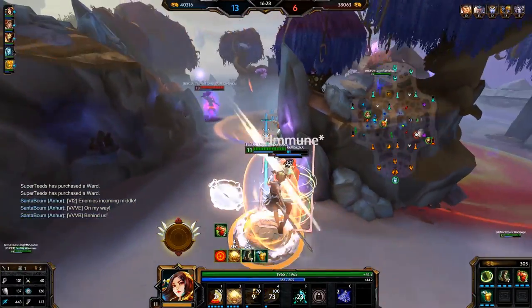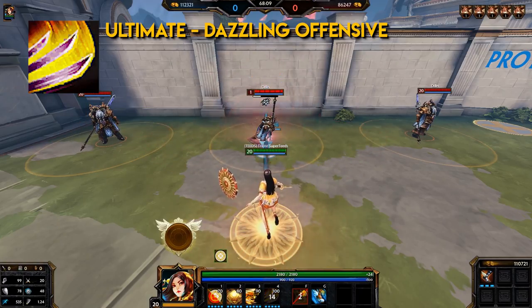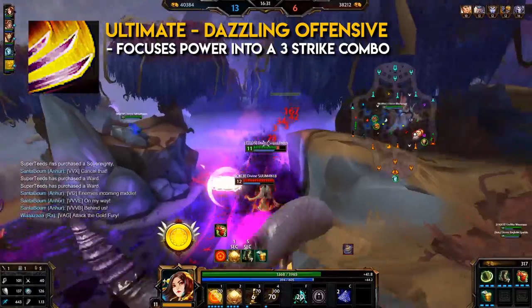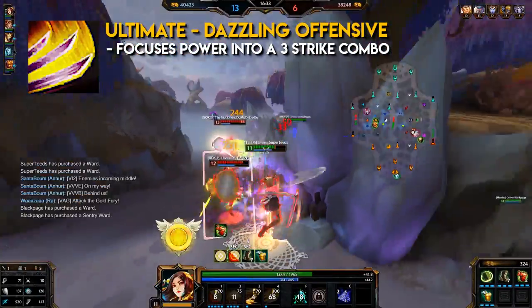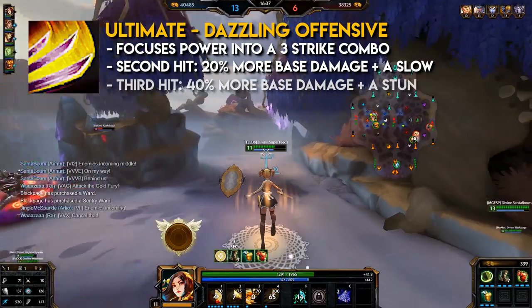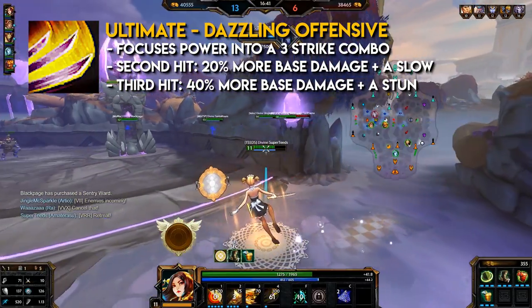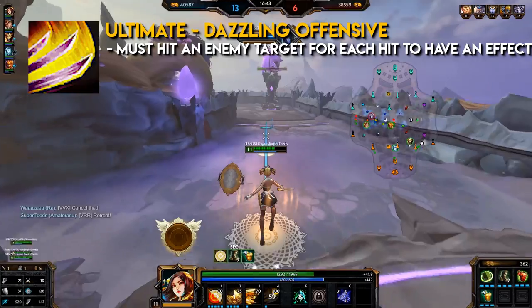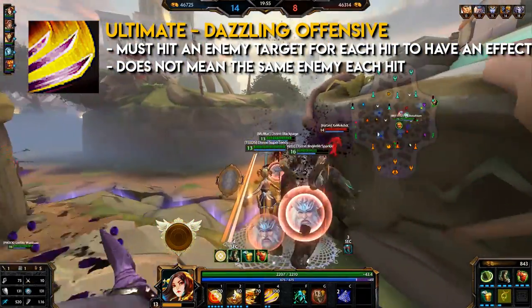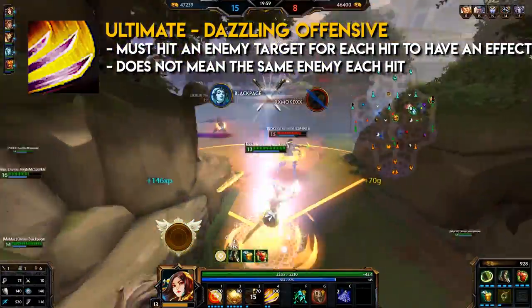Amaterasu's ultimate: Dazzling Offensive. It's a cone ability type. Amaterasu focuses the power of the heavens into a three-strike combination attack. The second hit will do 20% more base damage and slow enemies. The third hit will do 40% more base damage and stun enemies. She must hit an enemy target with each hit to progress the combo — this does not mean the same enemy. Each effect will work as long as she hits an enemy with each hit. This ultimate is extremely nice in teamfights.